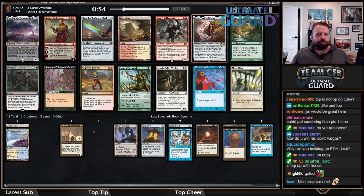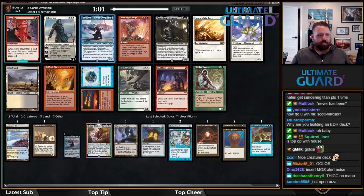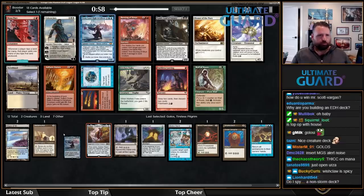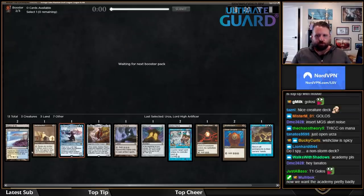There's Wishclaw Talisman, which is kind of an interesting card. There's Urza! It is all coming together — not close to anything else. Boom. Mono-blue storm, baby!